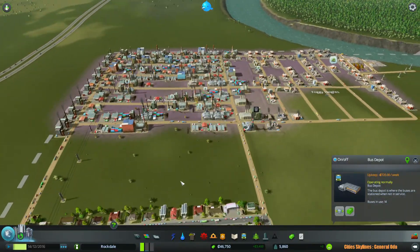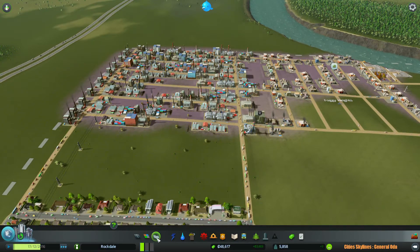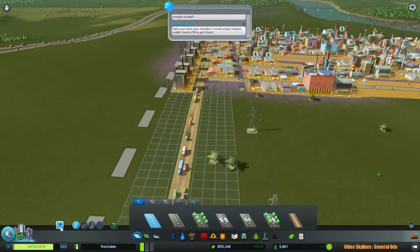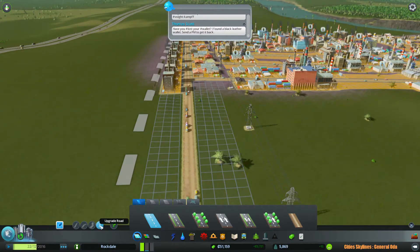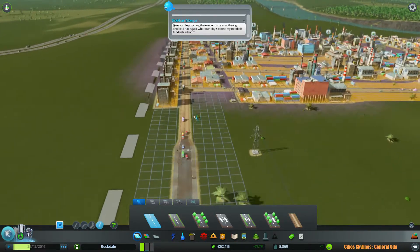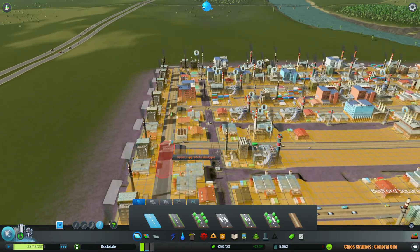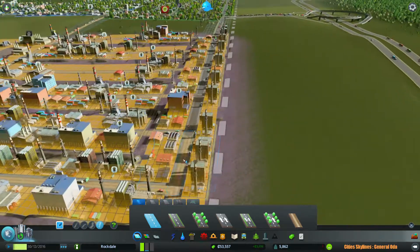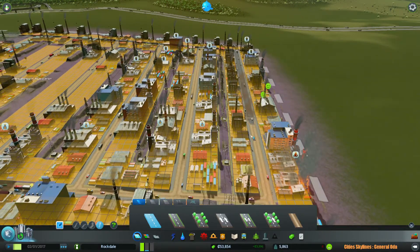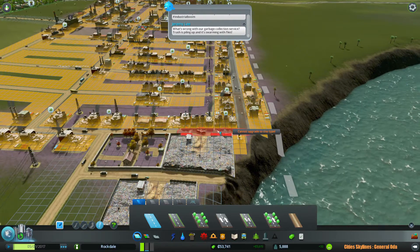Another thing we want to focus on now is upgrading our roads. Let's go into the roads. Here we go — we can actually toggle snapping, build a straight road, and we can upgrade roads, there's an option for that. So let's upgrade that road. It's gonna cost us a little bit to upgrade, but I feel like it makes sense to build cheaper roads at the beginning and then upgrade where necessary to expand the overall capacity. People are going to be happier with faster roads as the speed limit increases from 30 to 40.